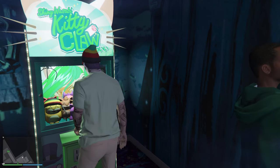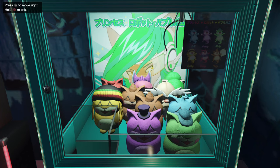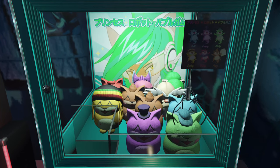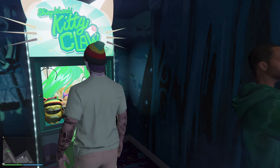For each plushie, pay attention to the fingers on the claw. You want to watch where I stop it in comparison to the background. For most of the plushies, you'll want to pay attention to the Japanese font in the background, but there are a few that you have to focus on the background. I will pause the gameplay to give you time to take note for each stop I make with the claw.